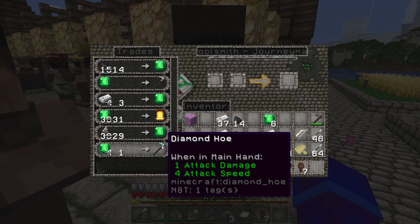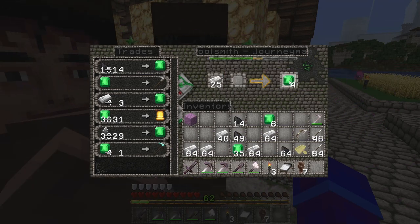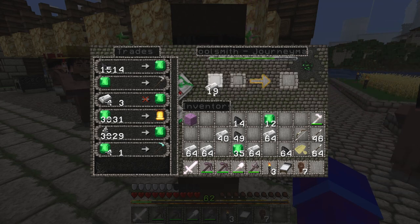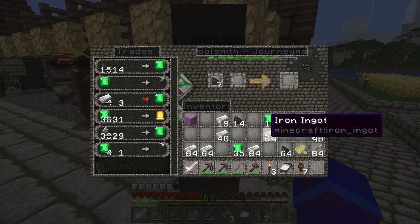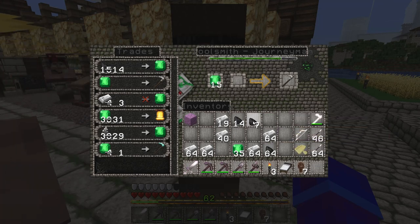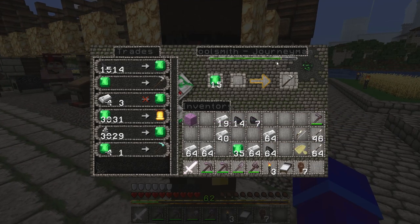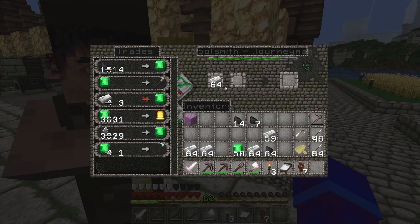Now we're getting a diamond hoe — that's the one thing I need. Let's keep trading iron with this guy. He's tired of iron, let's go back to coal. At this point — he's not going to give me a lot of experience for an emerald. Let's let him cool off a second and go find the next guy.